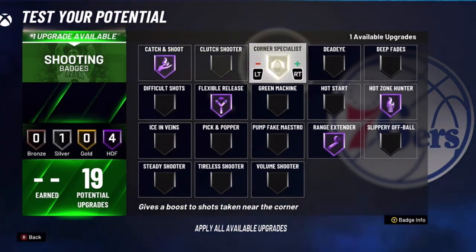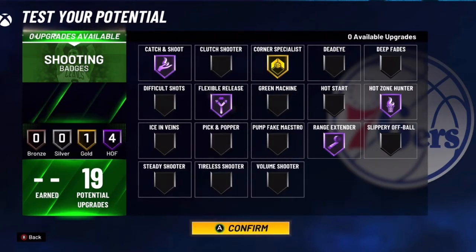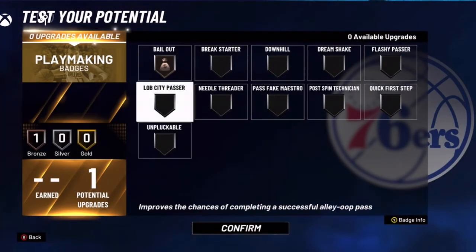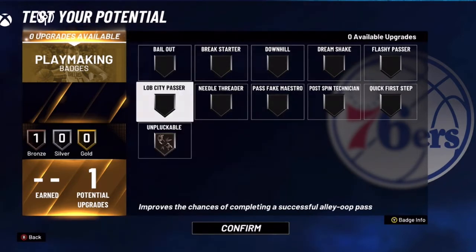Corner specialist, flexible release, catch and shoot, range, standard, hot zone — and you're perfect. This last one doesn't matter much — I use it for bailout just in case I shoot a bad shot and need to dot pass it. Or you can put unplugable on if you just want to speed glitch around the court so you get plucked less.